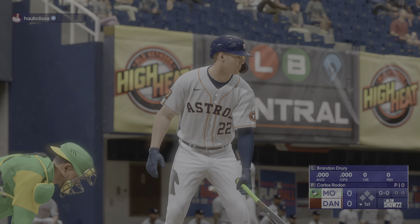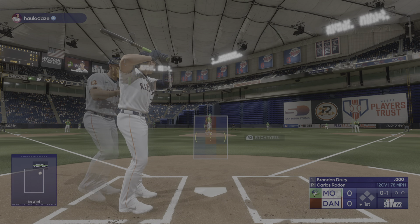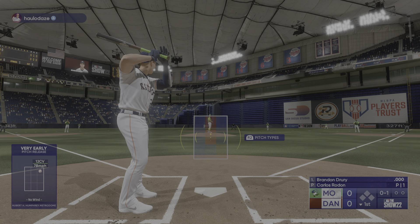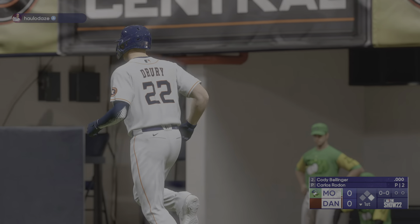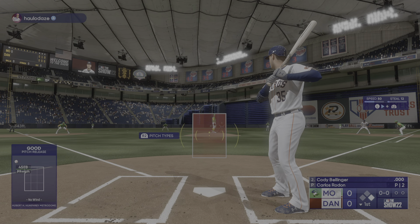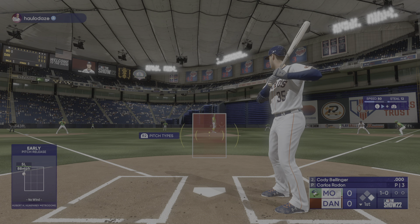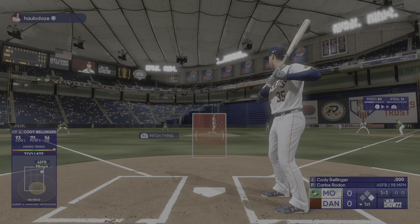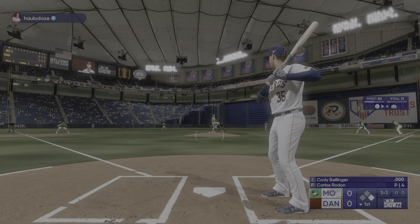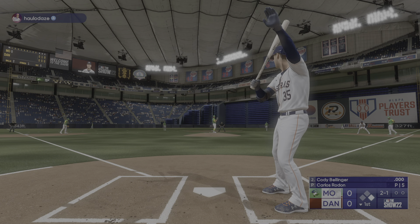Bottom of the first — here's big power threat Brandon Drury. Obviously a guy who makes good contact, hits for average, but one of the things in today's game is the value that he hits both righties and lefties. He gets hit by a pitch and is aboard to start the inning. Nobody likes getting hit by a pitch unless you're in an 0-2 count. Cody Bellinger looks at one outside. The pitcher is setting the tone early with the fastball — 98 miles per hour up on the scoreboard, and it is 2-1.